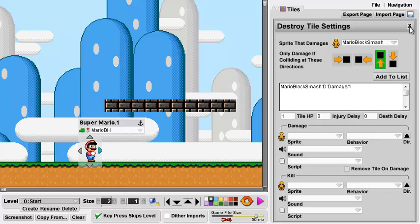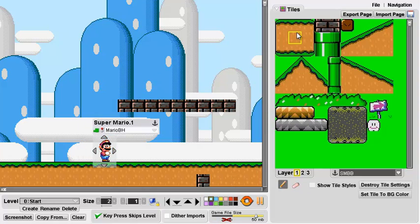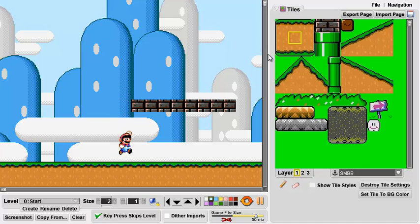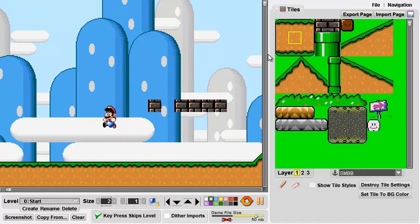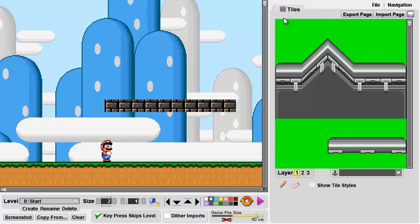So we can go ahead and test this right now. We'll see that it works. Now when we jump, you can see the tile is destroyed. So we're just jumping up and it's removing these tiles. Let's go ahead and refresh this level. But we want to make it look a lot better than that, because quite frankly that wasn't very cool.